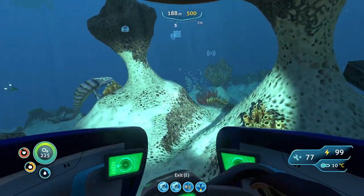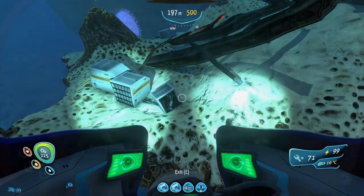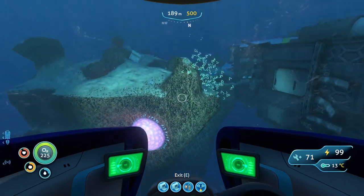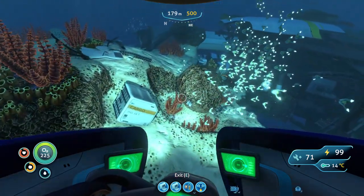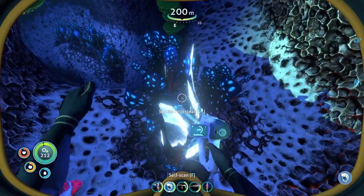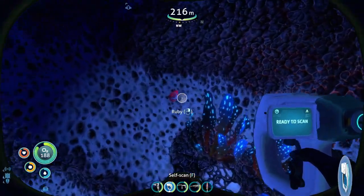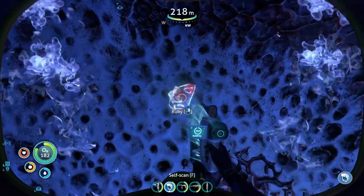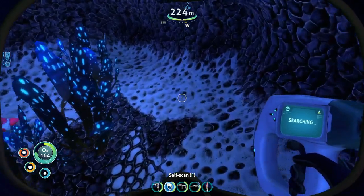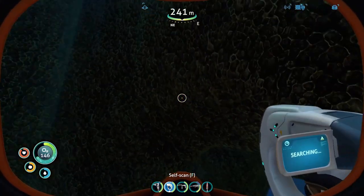We'll be able to build the drill arm along with the grappling hook — so when we find big deposits we can pick them up. A stasis rifle fragment — let me scan that. We'll be able to shoot that at enemies and I think it will freeze them. Before we proceed I'll drink a little something. Let's go down there — spotted dark leaf, seems quite empty. Oh no — we got some rubies in here and some lithium! I needed the rubies — sweet! I need a couple of them to make the aerogel.